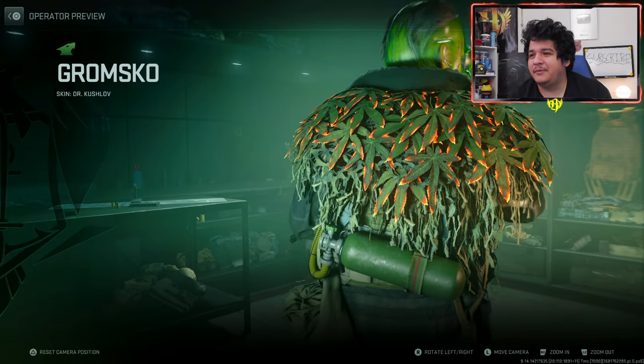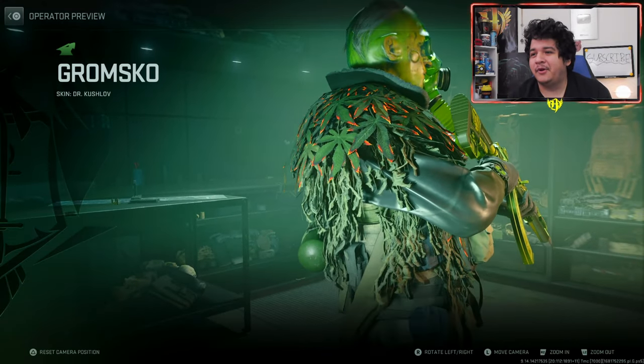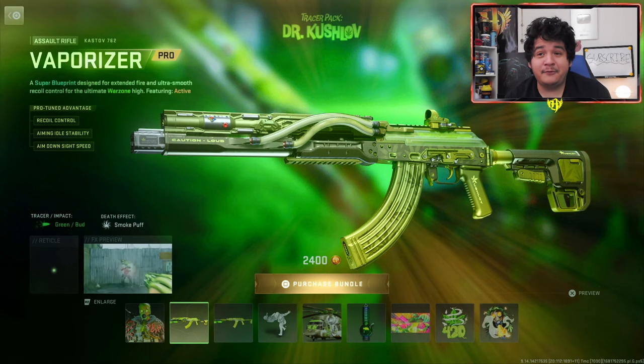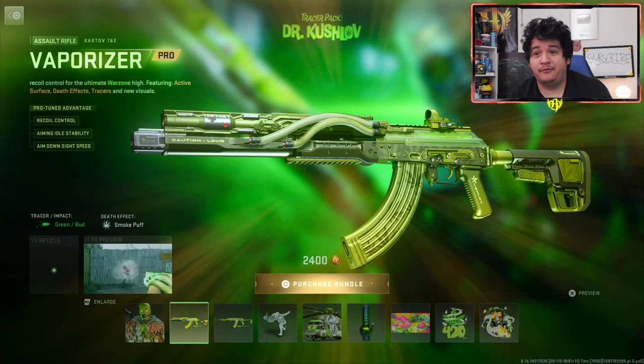Yeah, it kind of pulsates a little bit, so you can call it animated if you want. It's a pretty cool skin, so if you're into 420 or anything - dang, he's pretty freaking chill. Next up, we got the Cast Off 762 Vaporizer, which absolutely freaking looks beautiful.